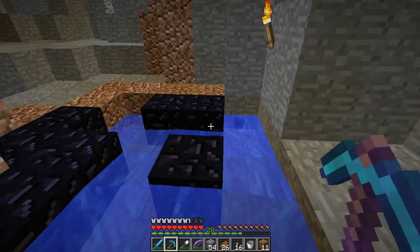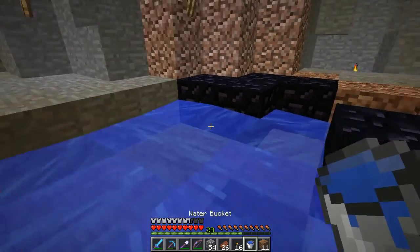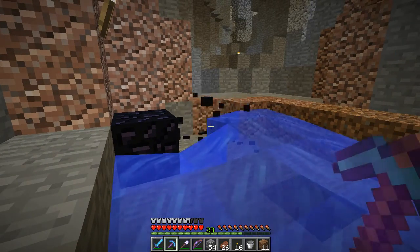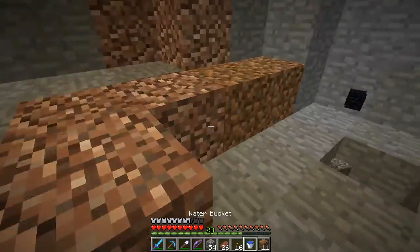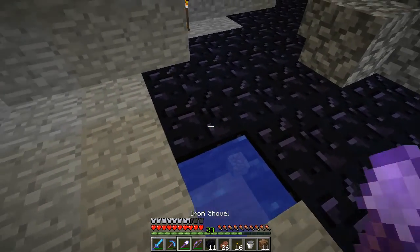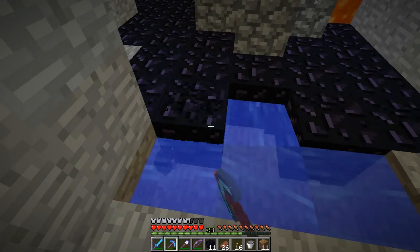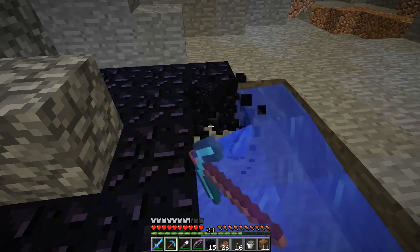I need 8 obsidian for 1 ender chest. I have two eyes of ender from the nether - I got two blaze rods, one went to the brewing stand, and one became two blaze powder, making two ender eyes. So that's gonna become two ender chests - one at this base and one at the other one - so I can go mining at either one with my silk touch pick. Silk touch 1 - that's what I've been wanting for a long time, that took longer to get than the others.